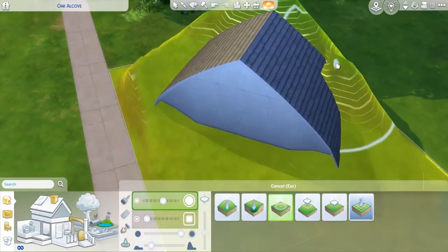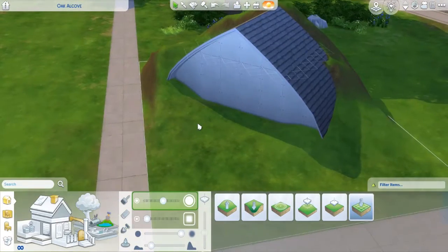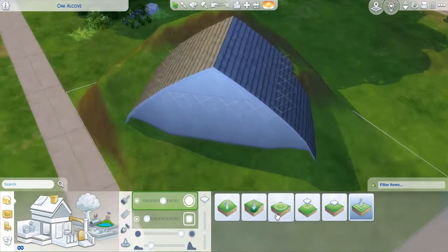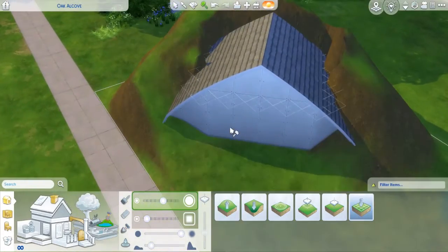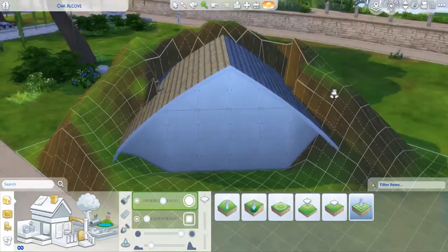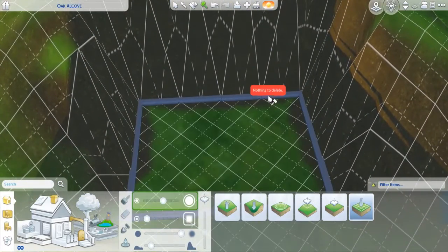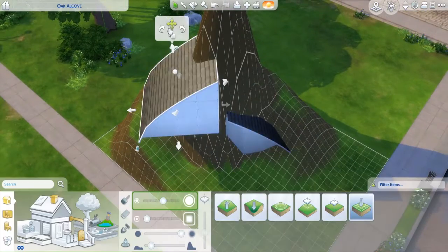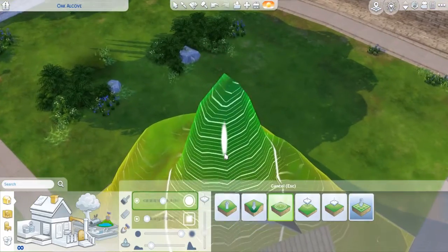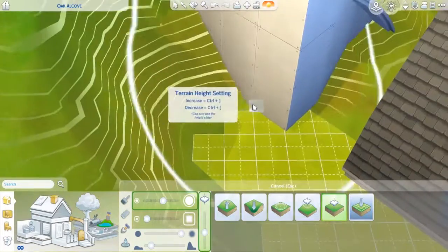So here we are in Newcrest building this little fairy cabin, which I feel like doesn't really fit in with the Newcrest vibe, but it's fine. I'm not gonna lie, I am not the proudest of this build — this is not one of my favorite builds that I've ever built, not even close. I really like the concept of building it into the little nook of a mountainside, but I just don't think the way I executed it was the best, and terrain tools are just very whack in the Sims.